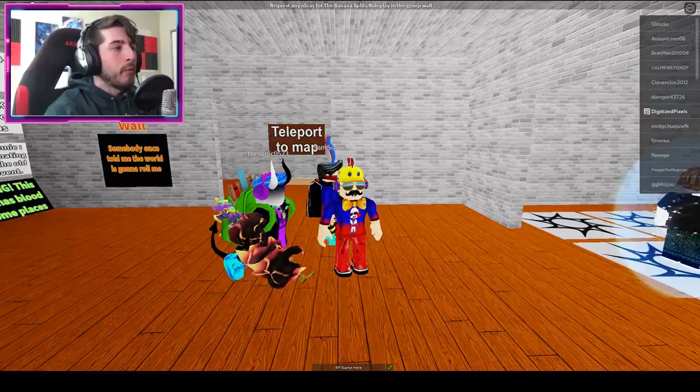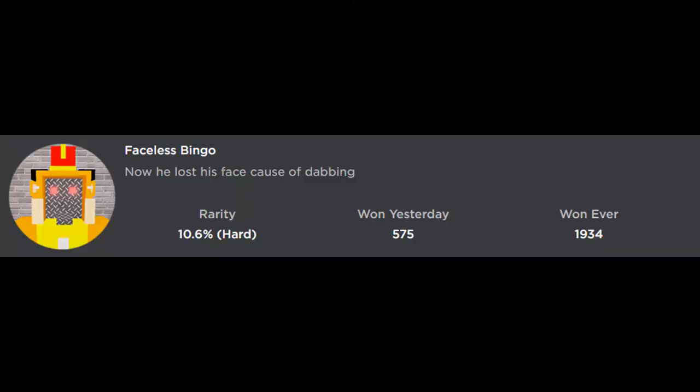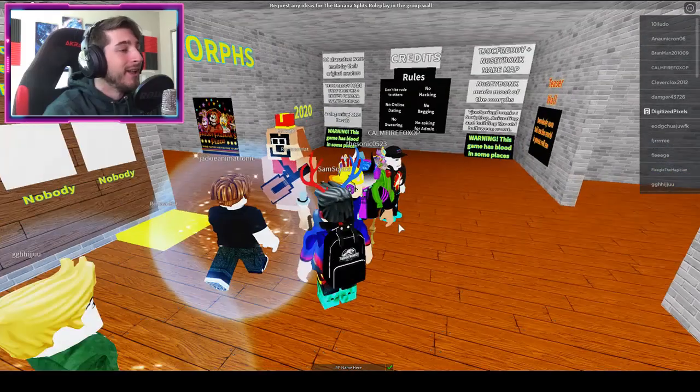What — upside down, just hanging out. Help me! Alright, the next badge is gonna be Faceless Bingo, and it says now he lost his face because of dabbing. Oh no!